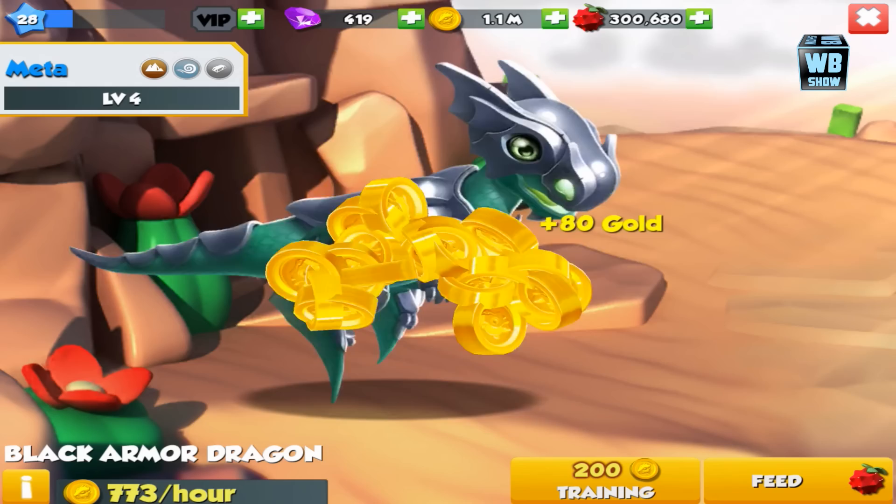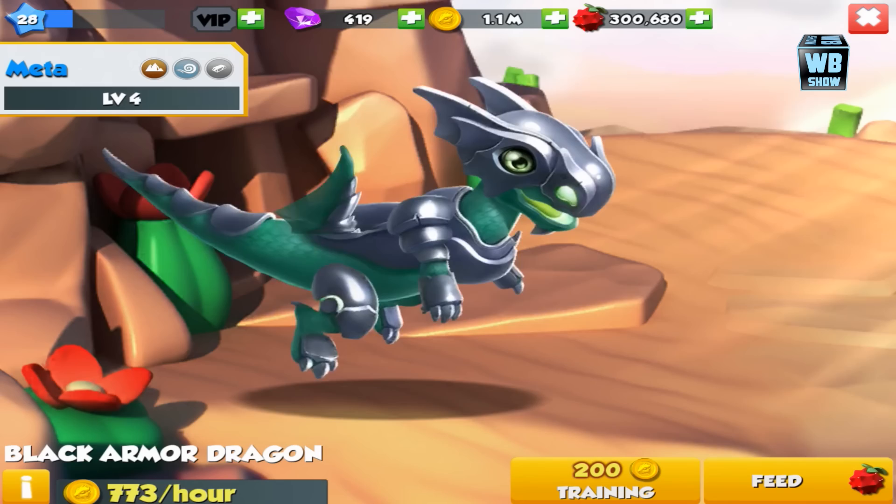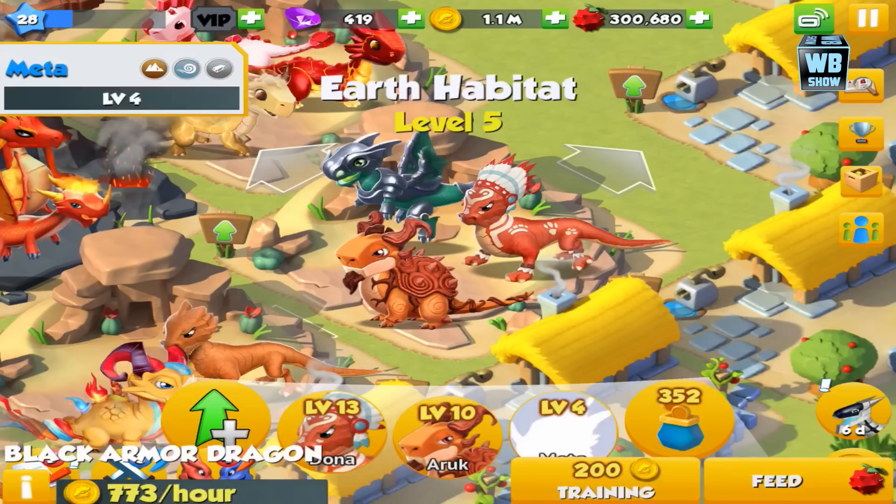I don't want to focus too much on the loading stuff. But here it is — green skin and a black armor. Let's go over to the Armor Dragon and I'll show you the Armor Dragon. My armor bro.